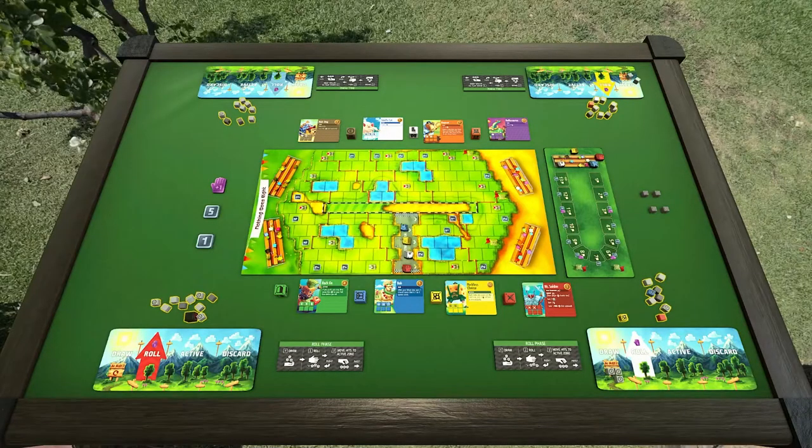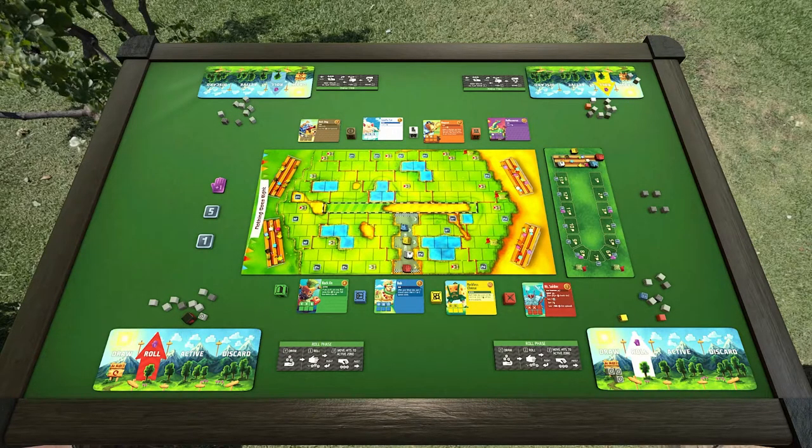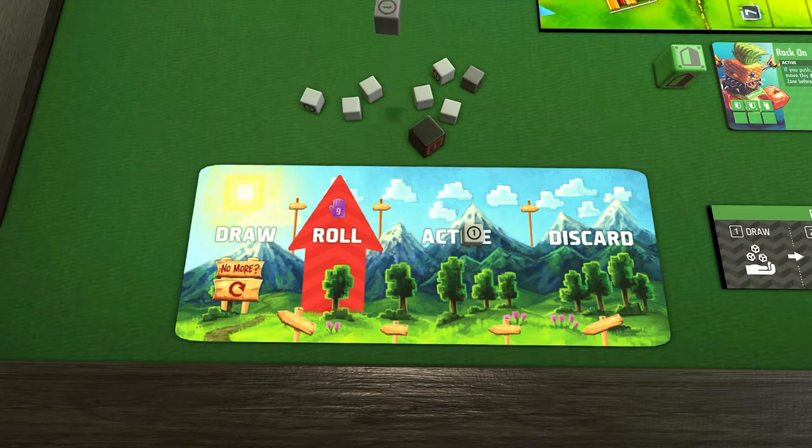Most of the time, the roll phase is carried out simultaneously. Sometimes though, you might see a strategic advantage in waiting to see what other players are doing. In these instances, the player with the most dice in their roll zone must act first, breaking ties in clockwise order from the start player.